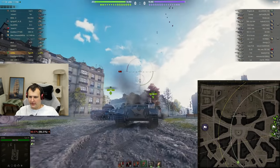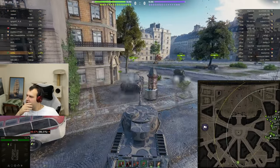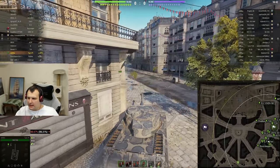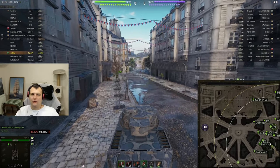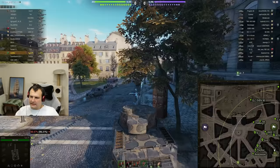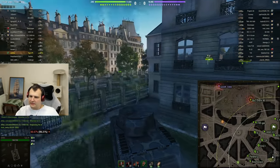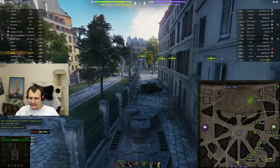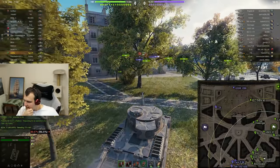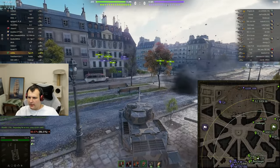Oh boys - this is not what you want to see. We have tier 9 matchmaking which is definitely not ideal, but we will try to make it work and fight for our life. The plan is relatively simple: take this typical position here which is absolutely amazing, but quite risky as well because if enemies know how to blind fire they are going to dig us out. Let's see how lucky we are going to be.